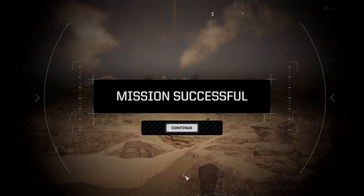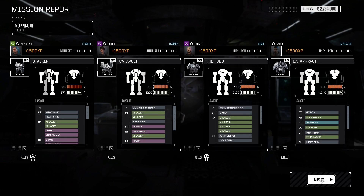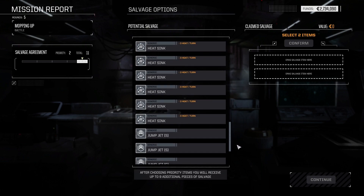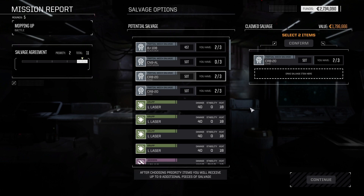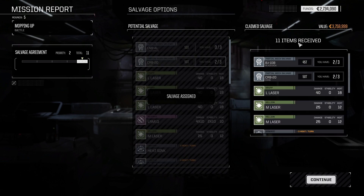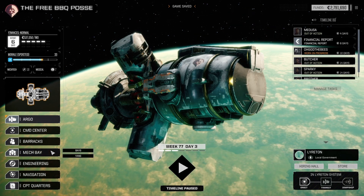Mission successful! That was simple. We didn't get much — only about 57,000 C-bills, which is sort of what we expected. Nobody took any damage, nobody was injured — awesome. Now we get to pick some parts. We can pick up a Crab part and a Blackjack part, which will complete those two mechs so we can turn around and sell them off. We'll take it — no empty bays though.